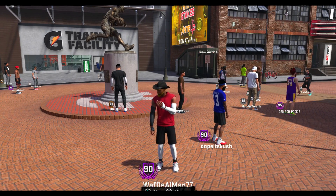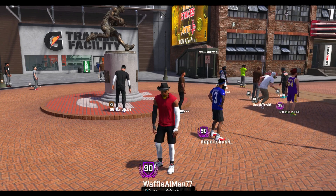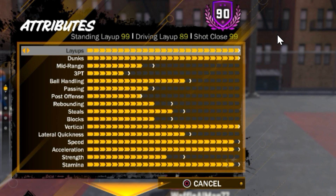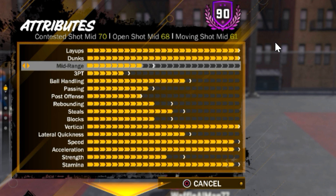One month later, looking back on this athletic finisher. We're going to take a look at these upgrades at 90 overall. Of course, you got 99 shot close, which means you can shoot at close range and make a lot of those shots. 99 contact dunk — we already know that. Mid-range is what I got upgraded for getting the 90, and it's only still a 68. I haven't really taken a lot of mid-range shots.